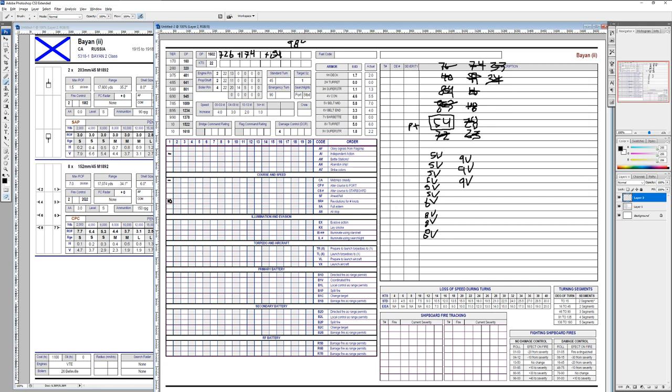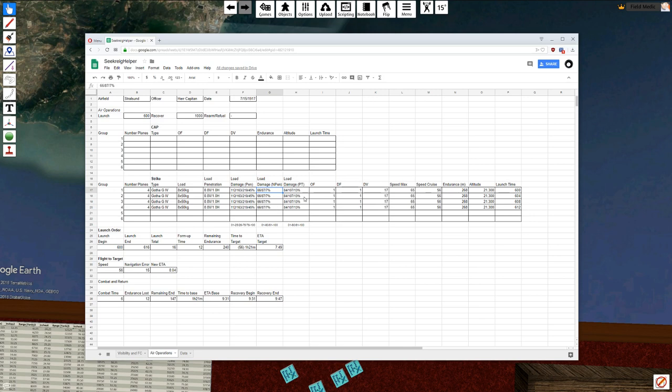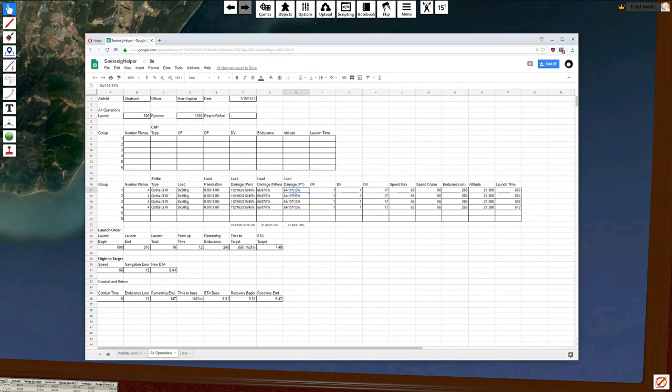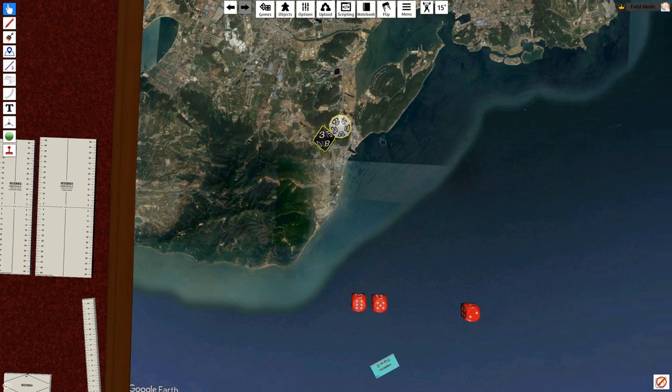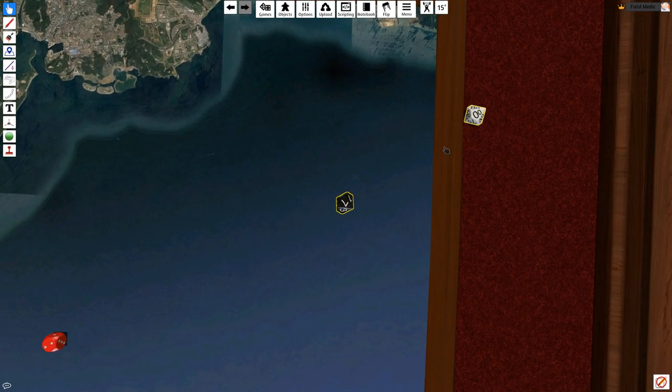We need to see if we pass through 8 damage tiers — which would mean instant destruction. We don't: we fall short of the 7th damage tier, but 984 is a lot. Now we need to check for critical hits. The pass-through has a 13 or less probability — not even close. For the 13 non-penetrating hits, we need to roll under a 7 each time. Rolling 13 times: we get one critical hit on the fourth roll.